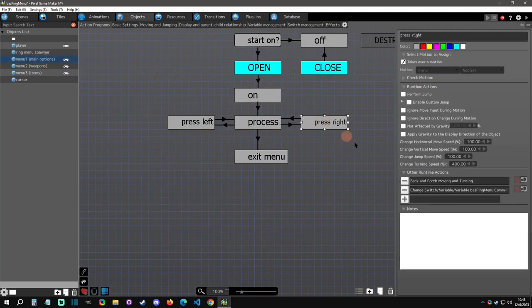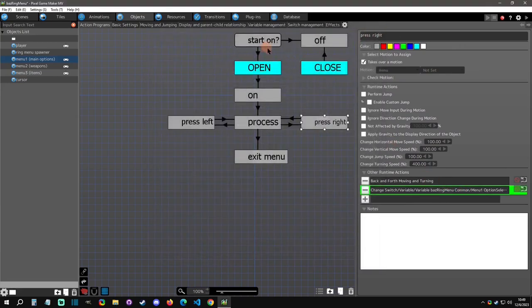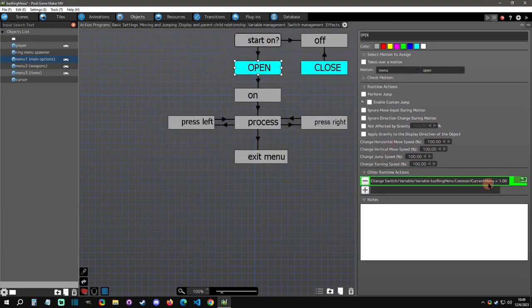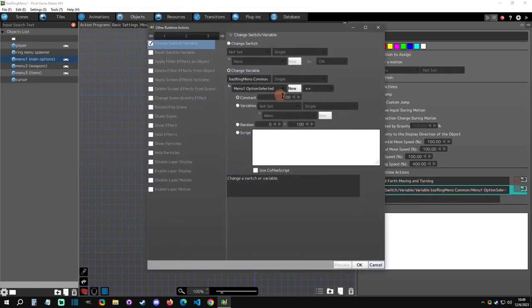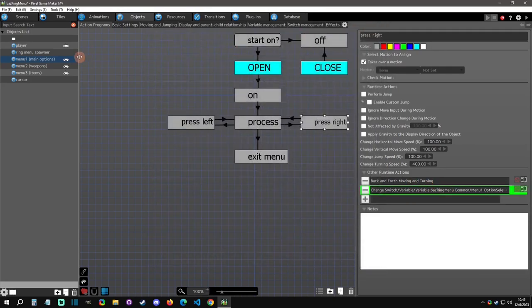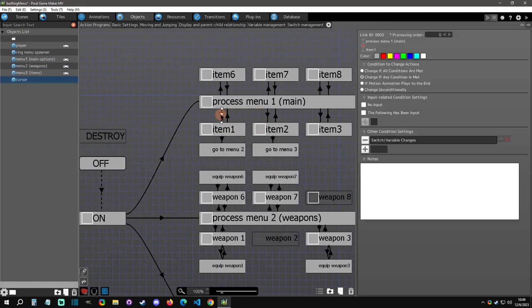The option selection is determined right here — these are what determine it. When you open the menu the current menu is one, and then if you press right it changes the option selection. That's how that works.